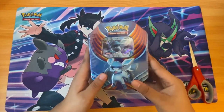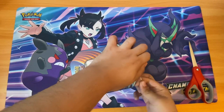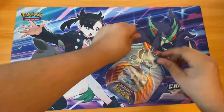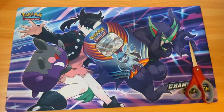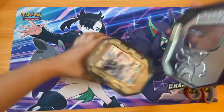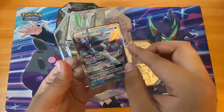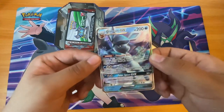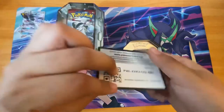Hello everyone, today we have a Glaceon GX tin. I'll use the scissors for this one. Put that there, let's open this. Here's the card — a Glaceon GX, pretty nice. Here's the code for it.